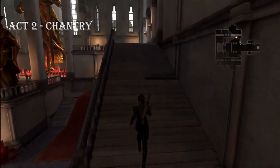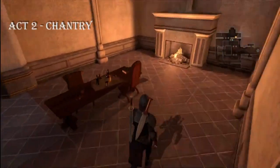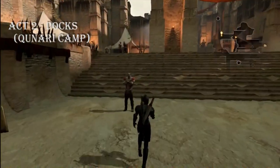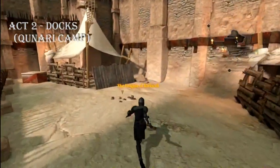The second one is in the Chantry — if you go up the far right staircase, hang a U-turn, and the edge of the table closest to the fire pit is your second letter. The third letter is in the Qunari Camp on the docks, go during the day, go at the left side of the staircase, make a U-turn, and the pile of bricks is your letter.